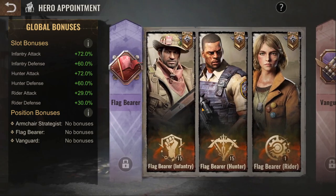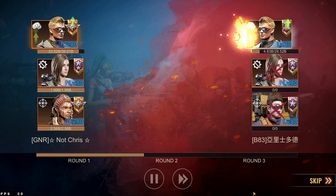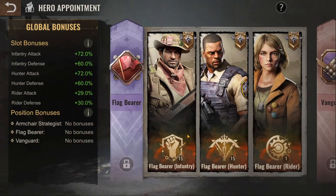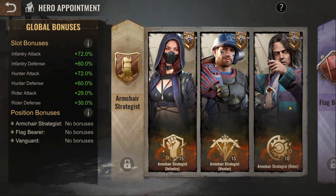The reasoning is straightforward: always focus on infantry first, then your second priority is hunter, and your last priority is rider. Once you reach a point where you cannot upgrade any hero slot, look at riders. Only do enhancements if there are no more slot upgrades possible and you have enough badges left. Any questions, let me know in the comments — I'll answer every single one.